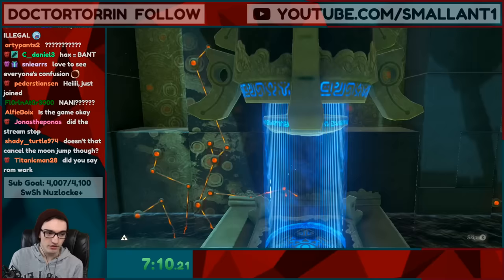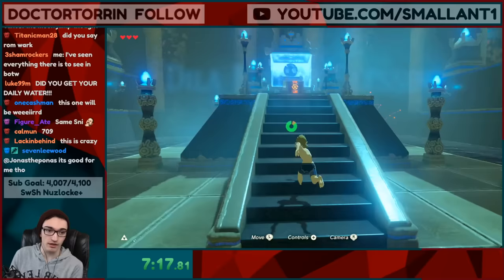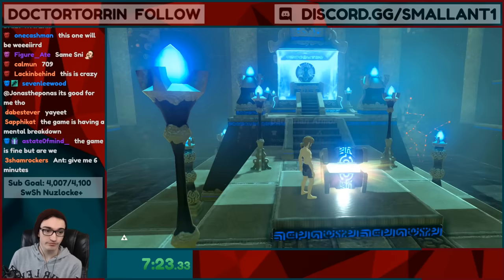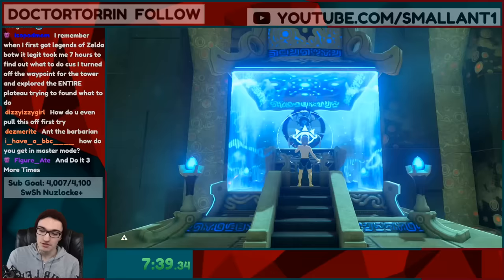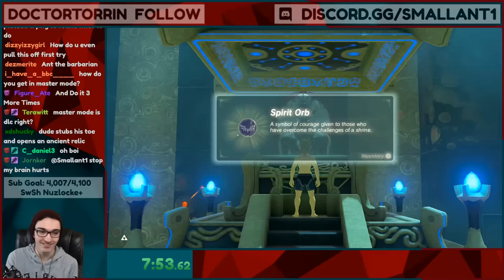So now we don't have the moon jump glitch anymore but we're still in the shrine. We're in master mode — you can see it on the bottom left. We'll grab this because why not — we got barbarian armor. We're going to get the orb and then something a bit strange is gonna happen again. So we got a spirit orb.